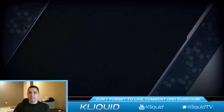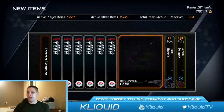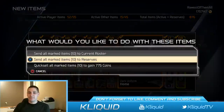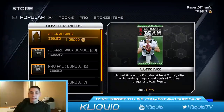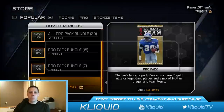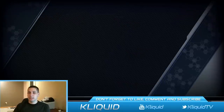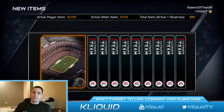Pro pack number two — come on, let's get something epic at some point. Going backwards and we get Carson Palmer as our gold card. Brutal, that's ugly — nothing of value at all in this entire pack.